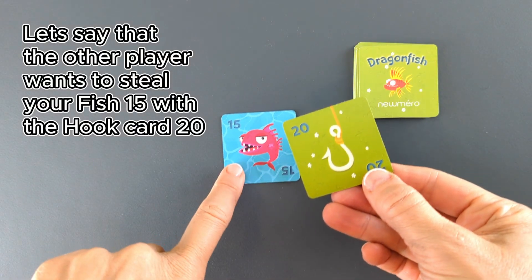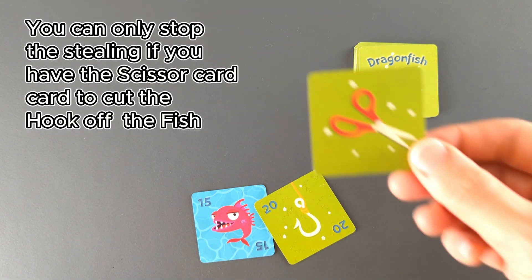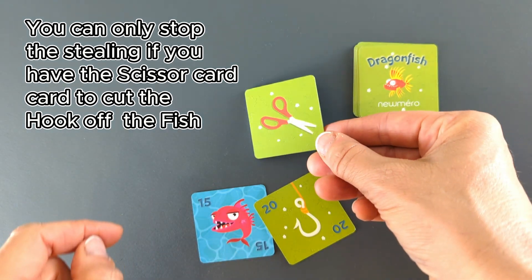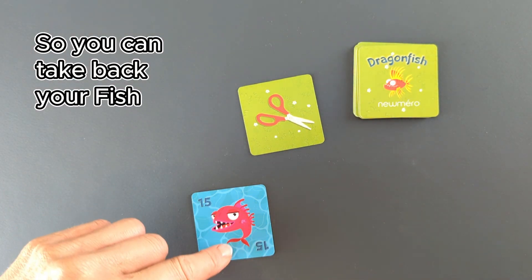Let's say that the other player wants to steal your fish 15 with the hook card 20. You can only stop the stealing if you have the scissor card to cut the hook off the fish, so you can take back your fish.